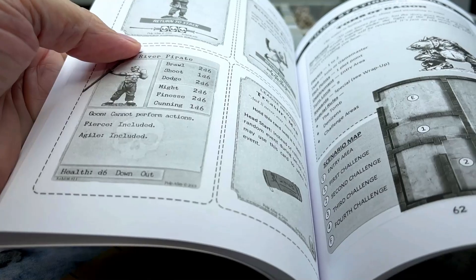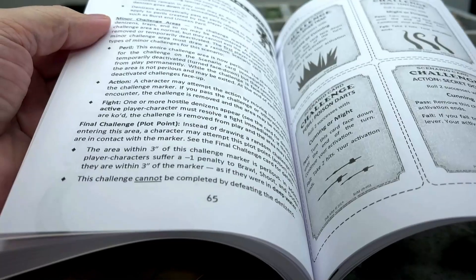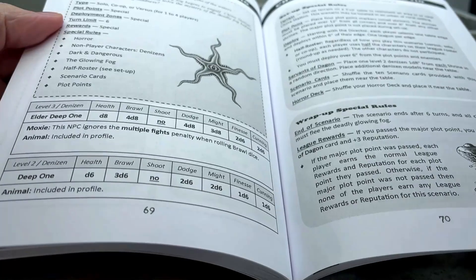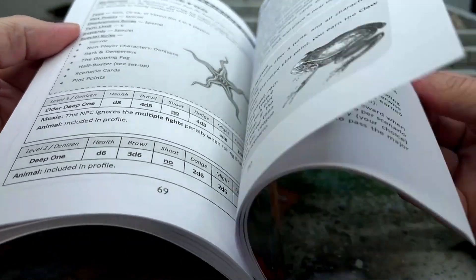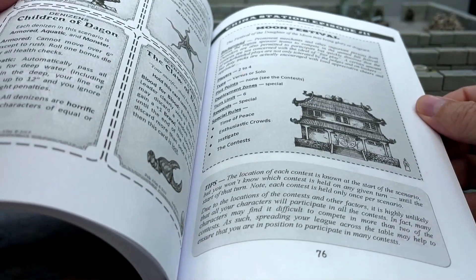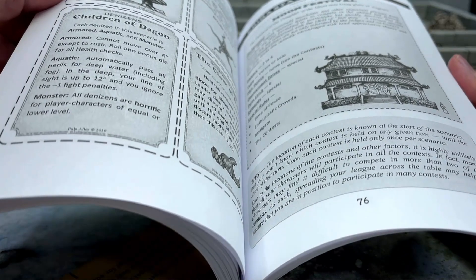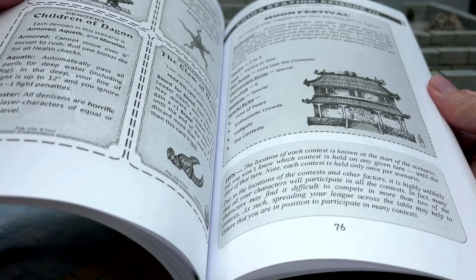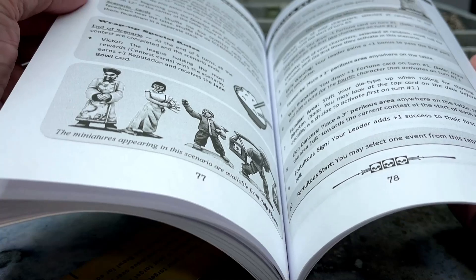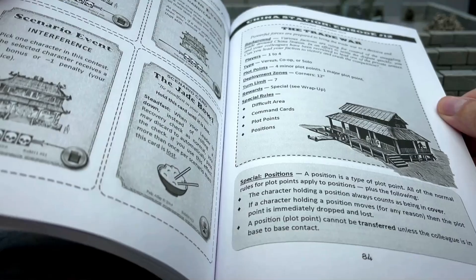Getting back into the book — it gives you a map of the dungeon. Then there's a horror scenario called The Fog. And then we get into The Moon Festival, which is a lot of fun. There's a little bit of comedy where the characters are forced to compete in a contest called The Moon Festival. Then it culminates in scenario number 12, The Trade War.